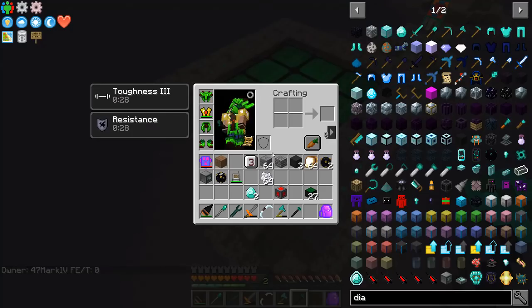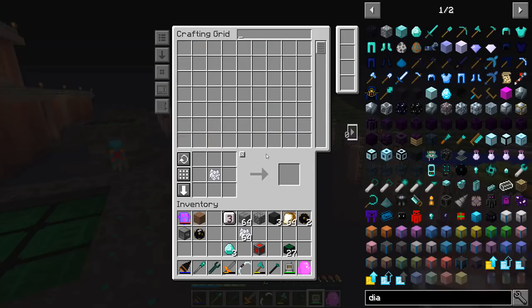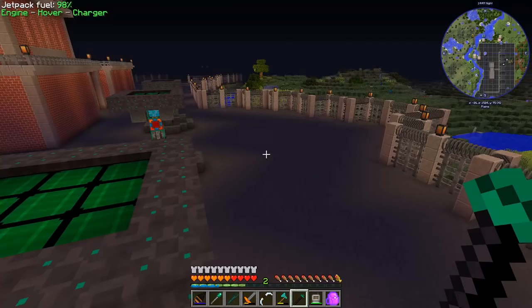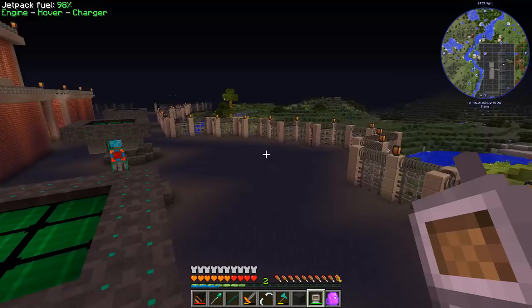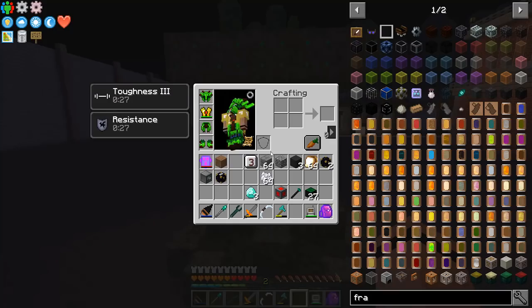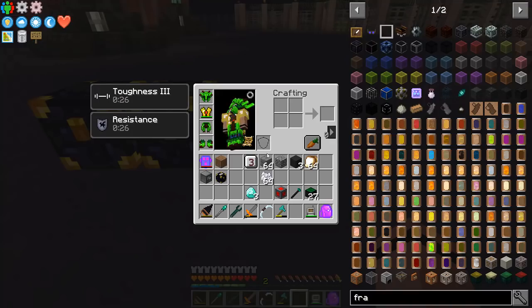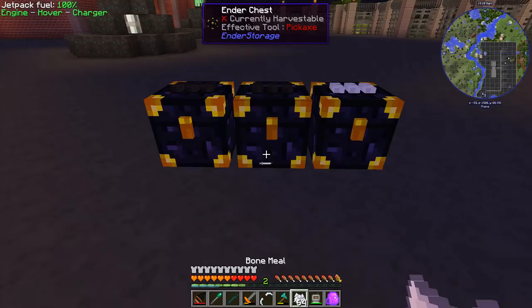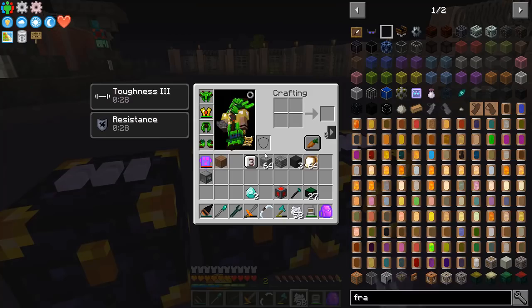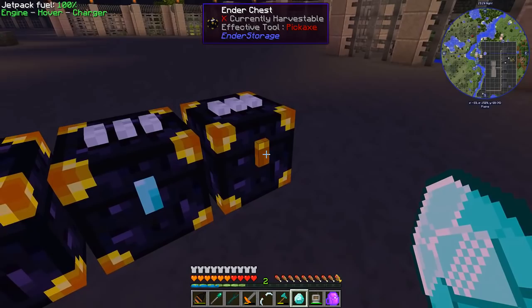I'm one short — structure frame. We can order these up. I know it's probably stuck to the ceiling somewhere. Every once in a while I find these blocks where they're not supposed to be. That should work. Let's get our chest — let's sort all of these. Put you down. White white white — white is always import. And can I vein mine you? Yes I can. We'll chuck a chest on each one of you.